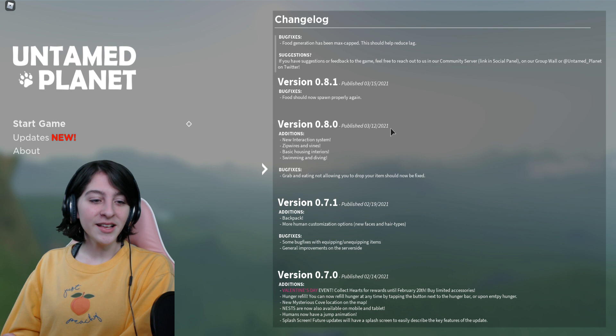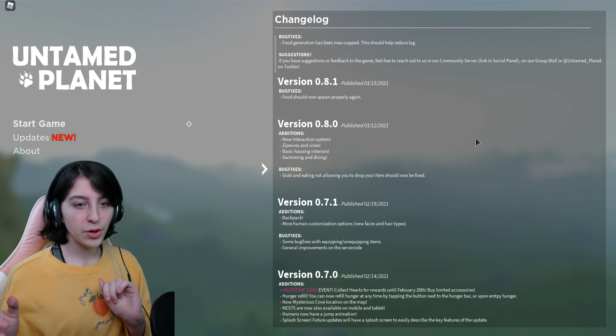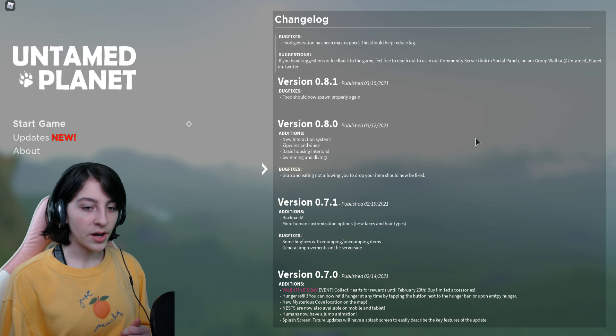So let's see: we got a new interaction system, zip wires and vines, basic housing interiors, and swimming and diving. This is the one I was informed about, so anything above that is going to be even newer to me. Also, grab-and-eating not allowing you to drop your item should be fixed, and food should now spawn properly again.